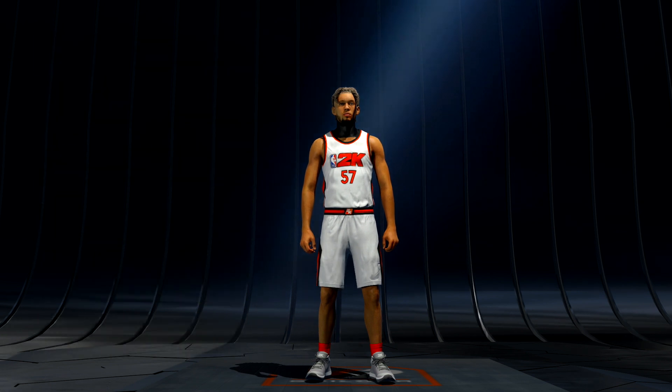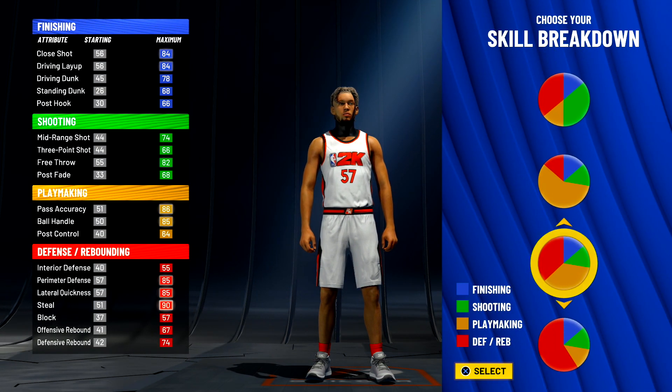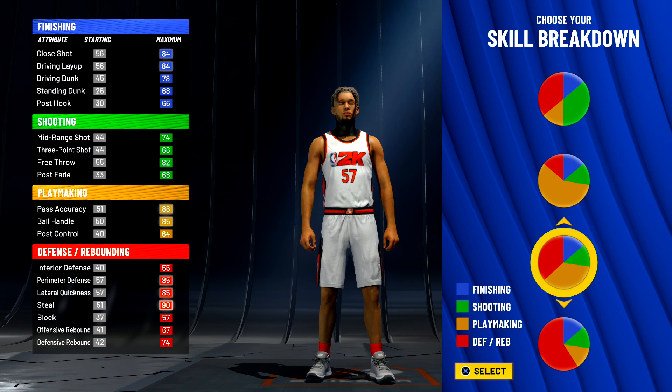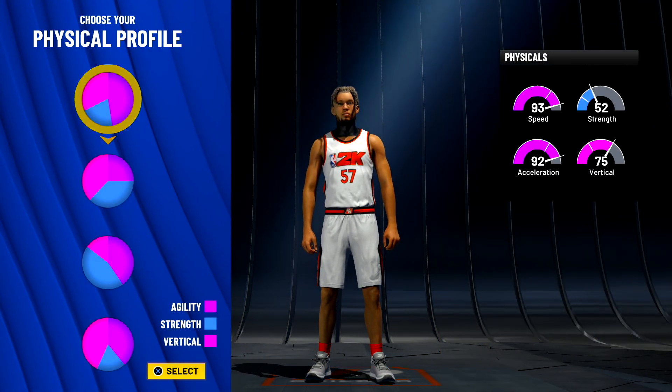Go to the defensive and playmaking pie chart — it's right here. When you see 90 steal and 78 driving dunk, just know that's the right pie chart. For the physical pie chart, always pick the first one.